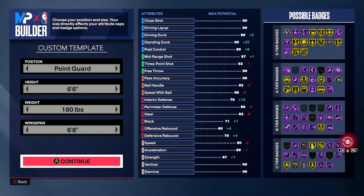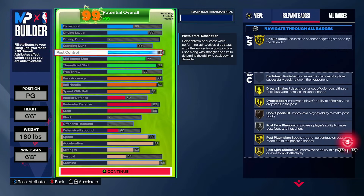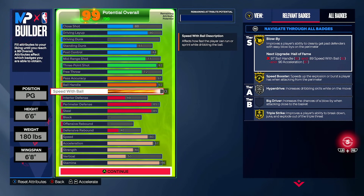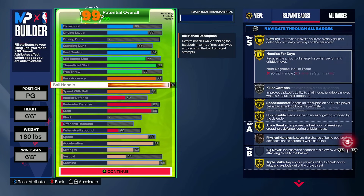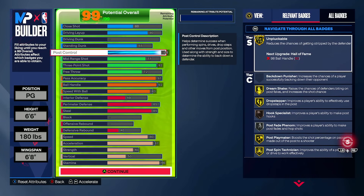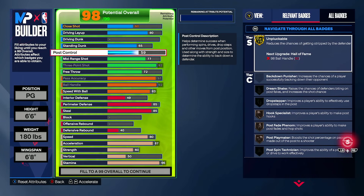Into our next build — the do-it-all 6'6". With the do-it-all, we're trying to capitalize off everything, but the speed with ball is stuck at 83, so you won't be able to get anything but the Magic Johnson dribble style among the best ones in the game, though you could still get Zach LaVine. The Kyrie dribble style requires pretty much 6'3"–6'4" point guards like the one just showcased, where you ended up at 91 speed with ball for Hall of Fame speed booster.